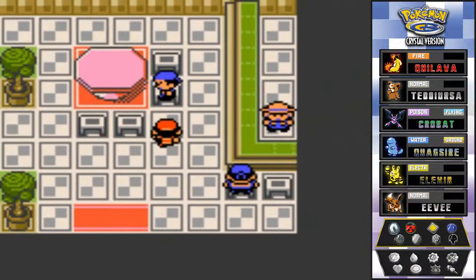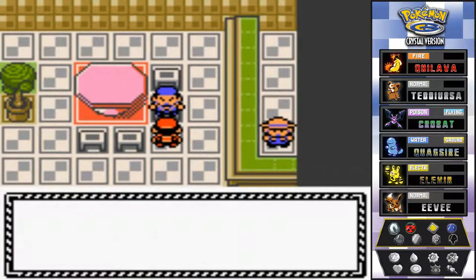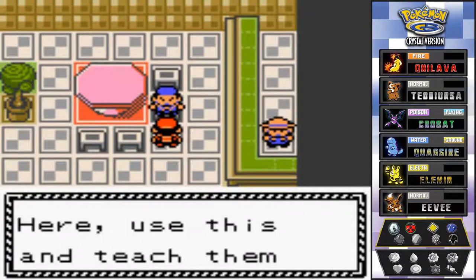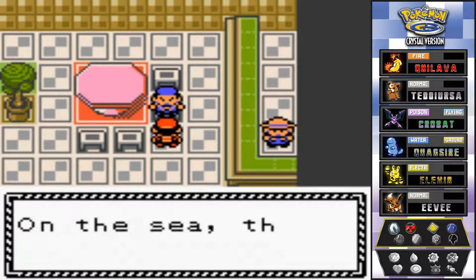There's something important here - somebody's gonna give me something important. This guy says your Pokemon look like lightweights, they don't have the power to move boulders aside. Here, use this to teach them the Strength move. So here we have HM04, a very important and very good move.